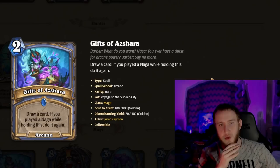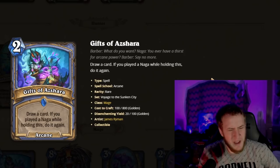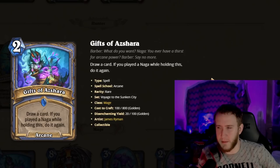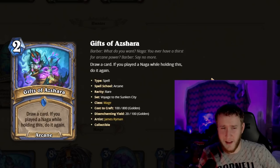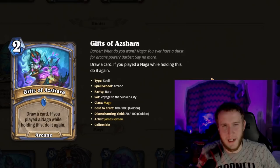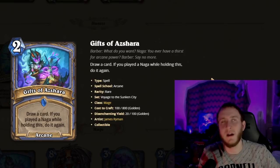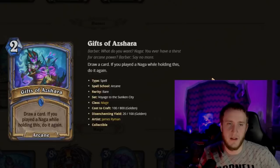Next is Gifts of Azshara — two mana, draw a card; if you played a Naga while holding this, do it again. They seem to be printing a fair amount of Nagas. You're probably not getting many Nagas from old sets, so you'll have a few in your deck. There's a pretty good chance you'll get two-mana draw two. Two-mana draw two isn't some crazy upside that outweighs the loss of consistency, so this card will be okay — not amazing, but fine.